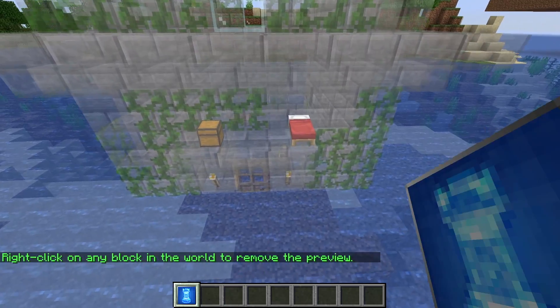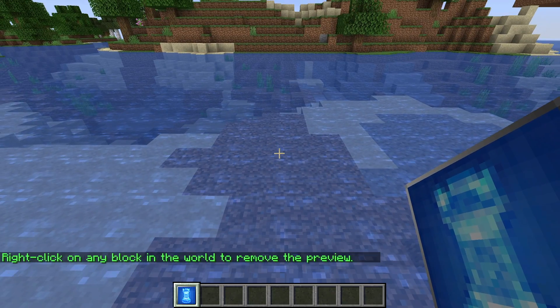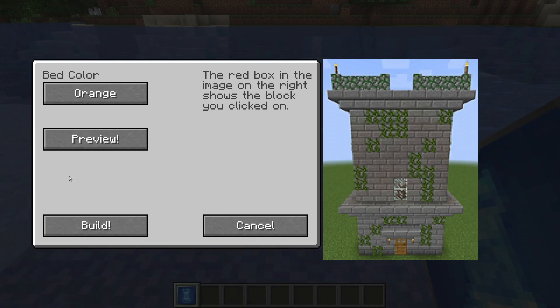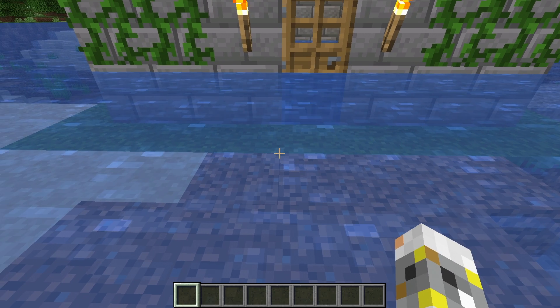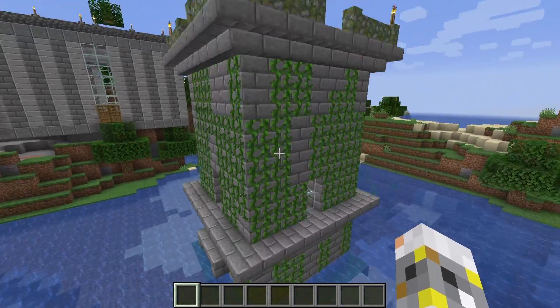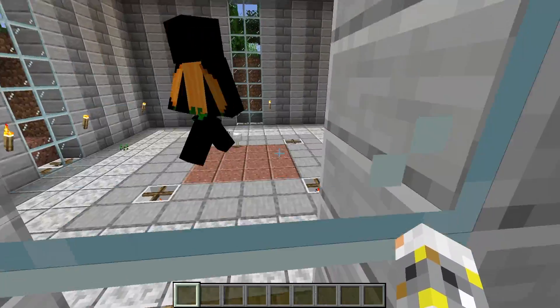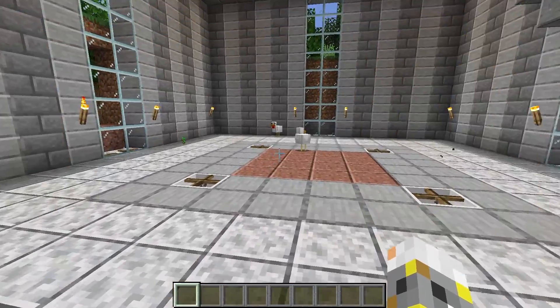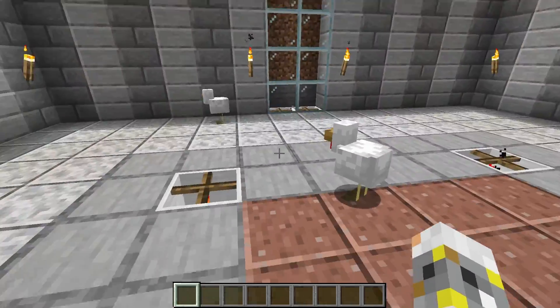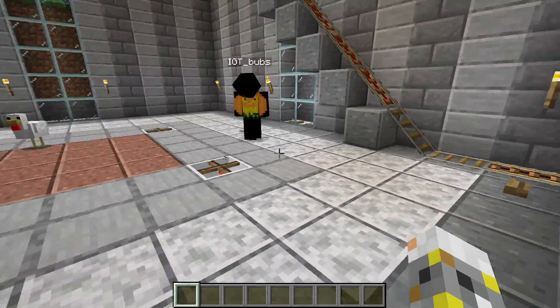Yeah, cute. All right — right click on any block in the world to remove the preview. So you can't — it would be cool if you could build from the preview, you know what I mean? This one — yeah, I just built a house I've not seen yet. Let's see it. Oh, this big one — I'm right next to it. This is the one that has a lantern and a roller coaster and two chickens.